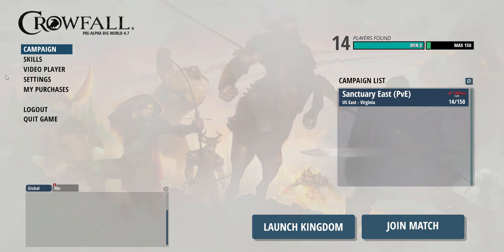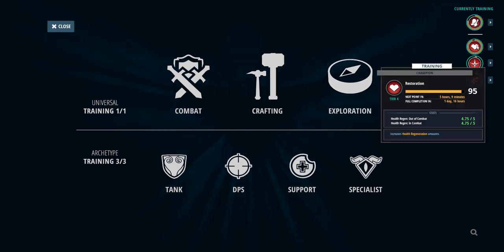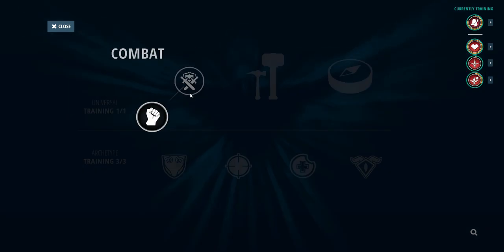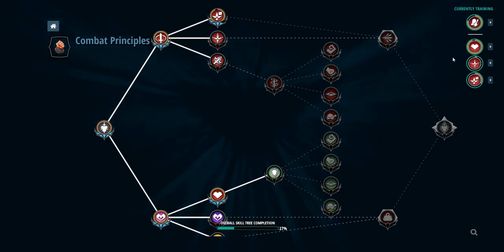So you jumped in and you're excited to get started. The first thing everybody should be doing is pop open their skills. We see the skill training screen, broken down into two sections: the Universal and the Archetype tree. It's time-based — you can kick off one Universal skill at a time and up to three Archetype classes at a time. I'm currently training Excavation for Necromancy, and my three classes are Champion, Knight, and Templar, waiting for Forge Master. You want to start and get these going right away. You can see how long they'll take — it'll say 'next point in' or 'full completion in,' so you can set timers accordingly. It's a diminishing return system, so further into the tree, things take longer.